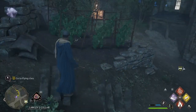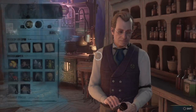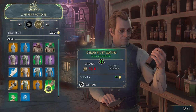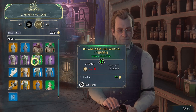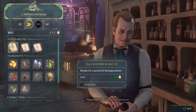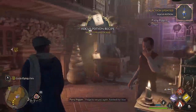A field guide page leads me toward the community garden. Entering the market — in the market for potions, are we? Yes, I need a focus potion — a wise decision — and a maxima potion. Thank you. I hope to see you again. Farewell for now.